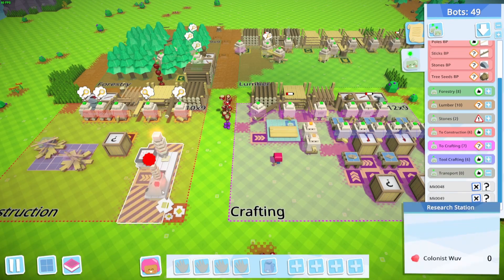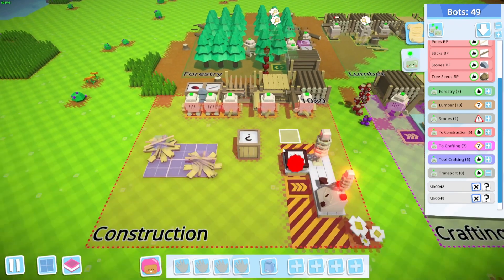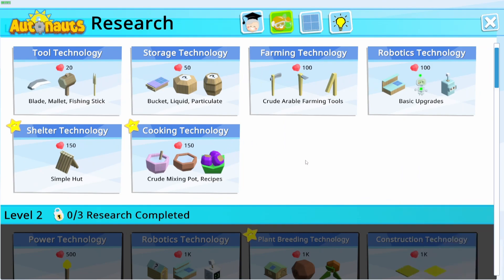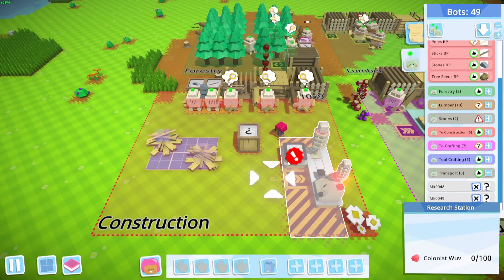There was a little bit of a change — while this finished, the tutorial stuff popped up and unfortunately I wasn't recording, I was AFK. But it just says hey, here's how this works, and now you have this research tab showing you what you can research. This is going to be my first one because I'm going to need mallets to really start what we're doing here. I want to set up this farm as the end goal of the day, and then probably do bots after that.